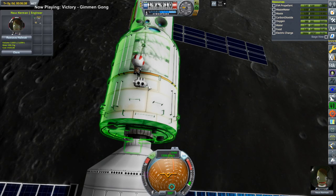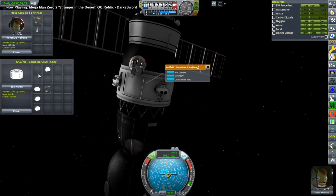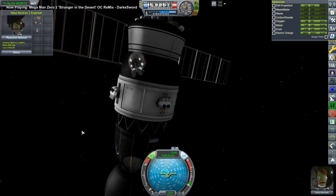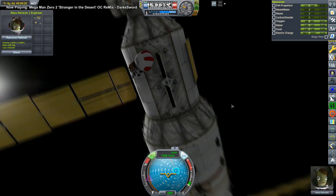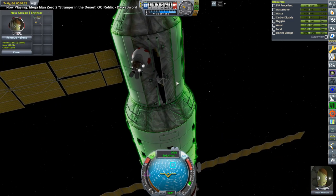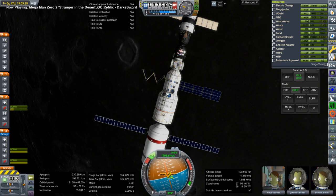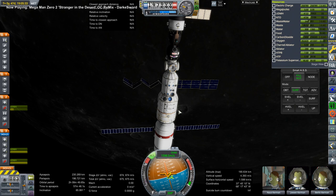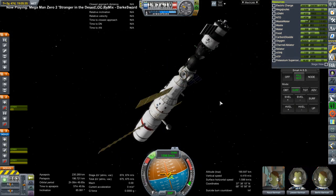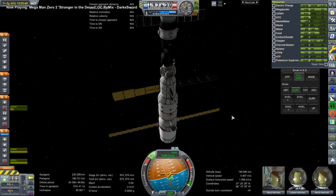Certainly not docking with something else while on EVA. We've got those panels attached now. And now the third panel — that goes there. This was added in real life after the fact. Extending the panels with Nauskerman inside the MIR core now — a very calm sort of extension animation — and then the extension for the third panel as well.